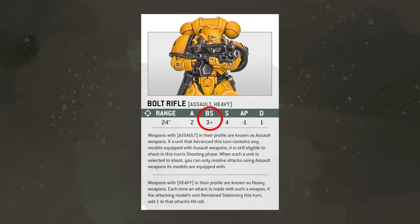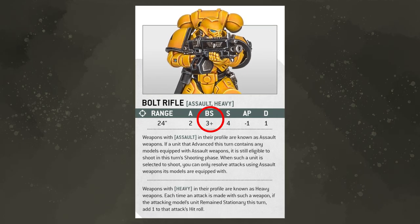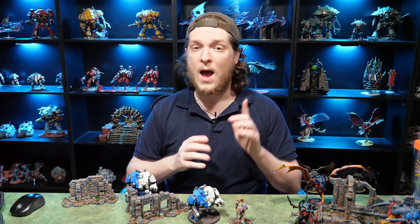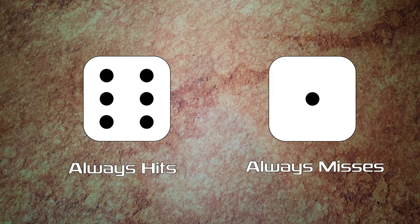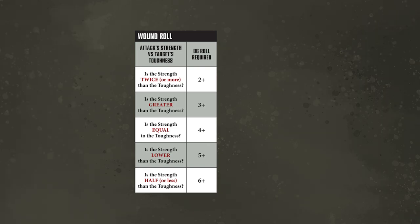Starting with the hit roll — each weapon will have either a ballistic skill or a weapon skill characteristic that tells you what you need to roll on a dice to successfully hit. An unmodified hit roll of a six is called a critical hit and always hits. Inversely, an unmodified hit roll of a one always fails. If a weapon has a ballistic skill of three-plus, any roll of three or higher after applying all modifiers is a successful hit. If you fail the hit, the attack sequence ends for that attack.